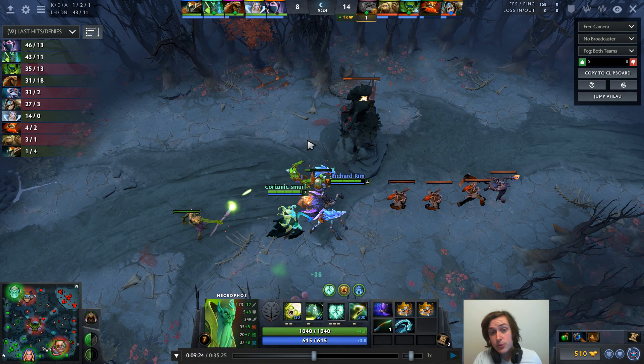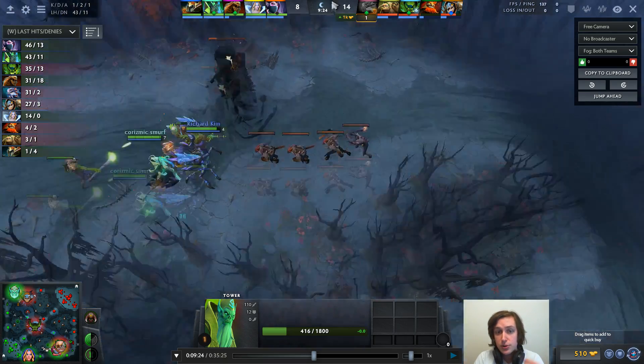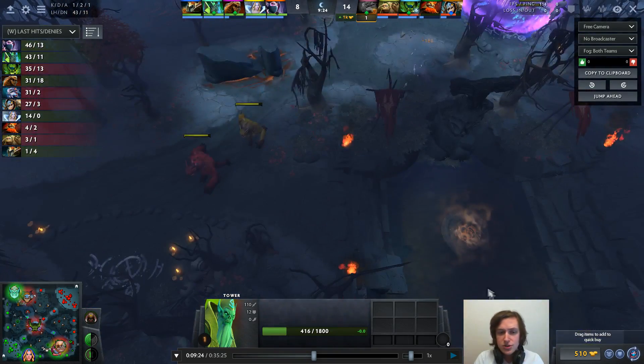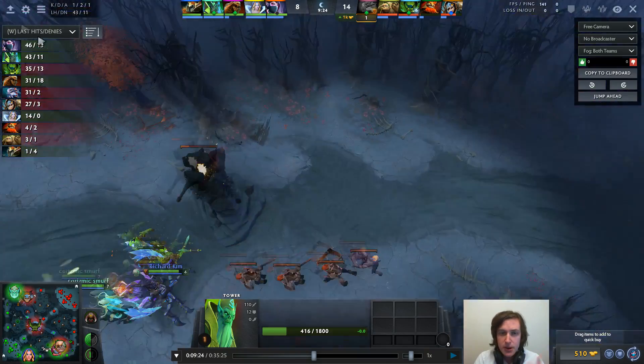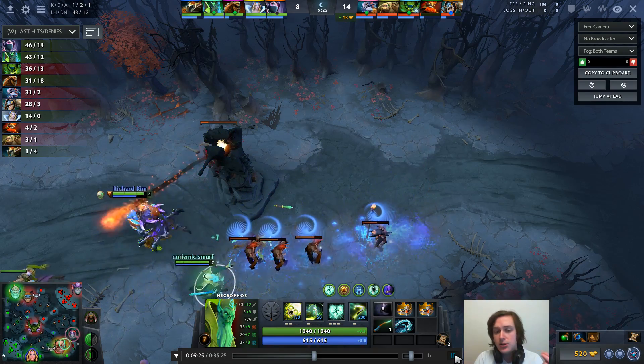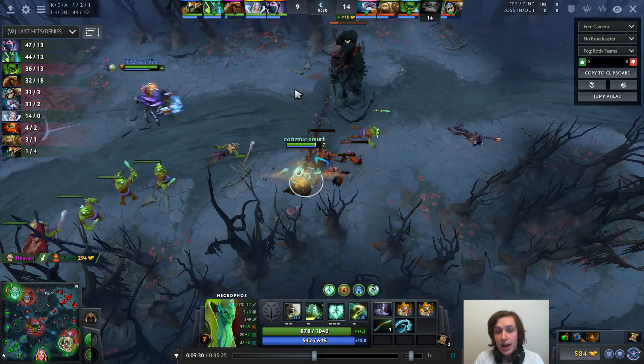At about 8 to 12 minutes, there is a rotation I make on Necrophos that I almost always make — and I think this is a great rotation on a lot of offlaners. Essentially, you want to push the enemy safe lane tower. Generally you can do this as an offlaner because you're the pressure hero — by cutting the wave, hitting the tower, constantly pushing the wave and securing the bounties. Eventually the tower will die. And once the tower dies, I will almost always look to immediately teleport to wherever the enemy team is looking to pressure, and I fight there.